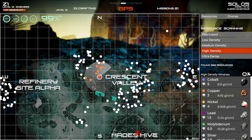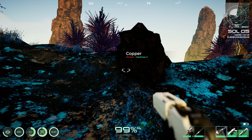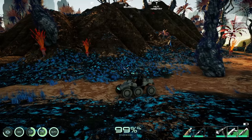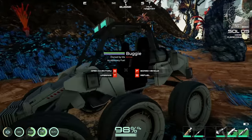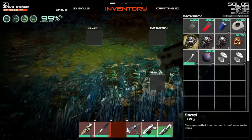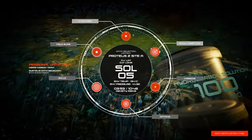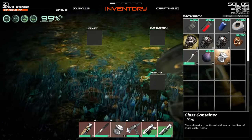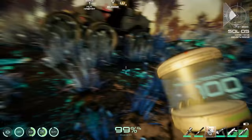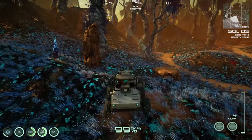Found copper all over the place right here — grabbing some with the mining tool. Then collected the hydrocarbon solution. The container shows 800 out of 1000 capacity, which is a nice UI detail. Got 18 copper — should be enough.